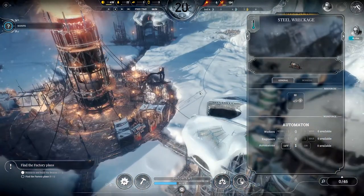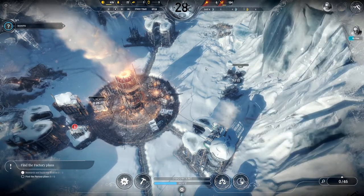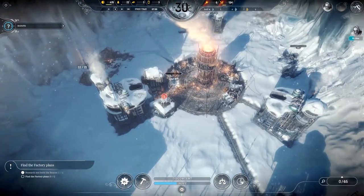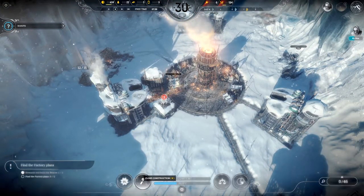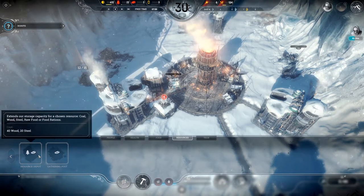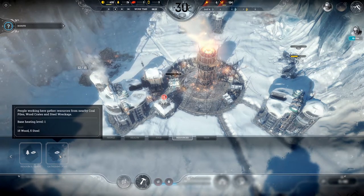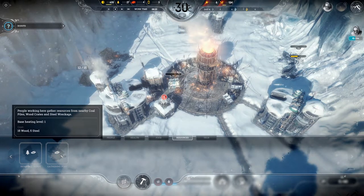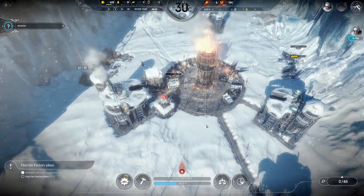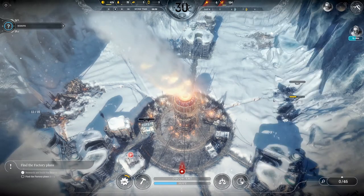We can decide whether to bring the scouts back with the resources or risk carrying on. Bringing them back is safer because you get the resources but it also takes longer. We're about to hit the temperature drop. Is that even extracting steel? I'm not sure it is. Oh — minus 30. We've got a medical post, a cook house. Resource depot extends storage capacity for a chosen resource, and we can put a gathering post if we want.